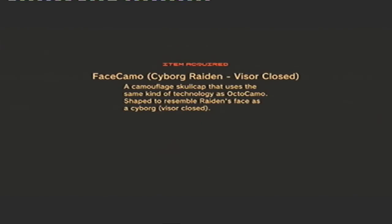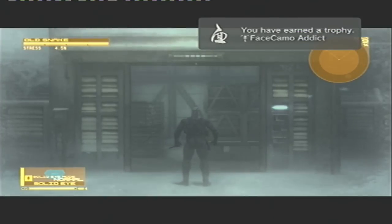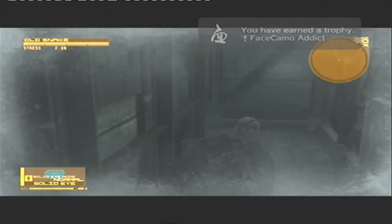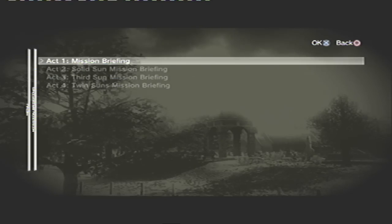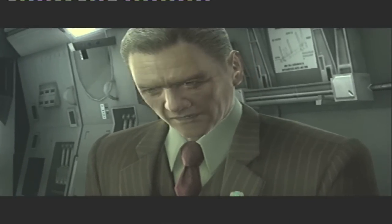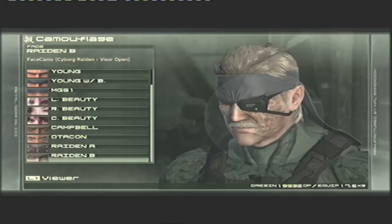If you follow this throughout the game, you should earn the achievement by the time you reach Crying Beauty. If you miss it at that point, you can carry on to Screaming Beauty at the end of Act 5. You can also go back to the menu screen, load your save, and load the mission briefing from Act 1 — there you'll have the opportunity to bump the Mark 2 into Colonel Campbell, similar to Act 3, and earn his face mask.